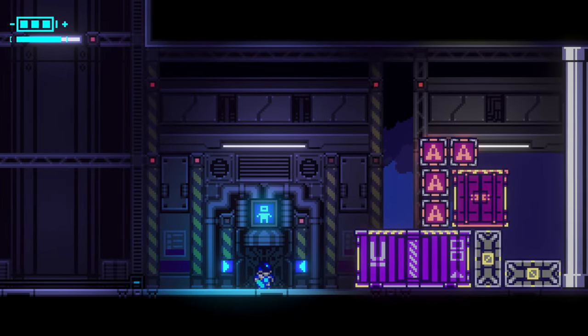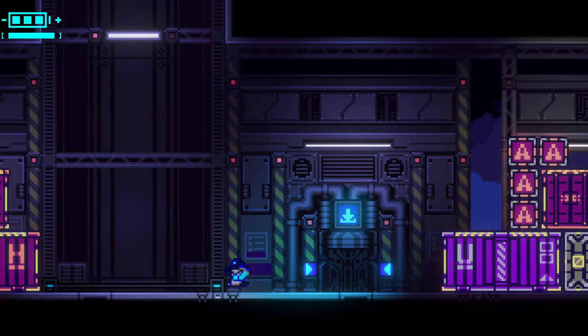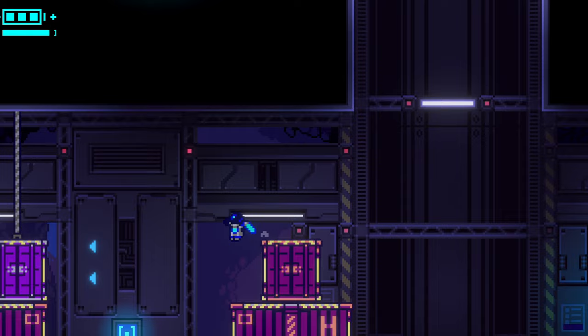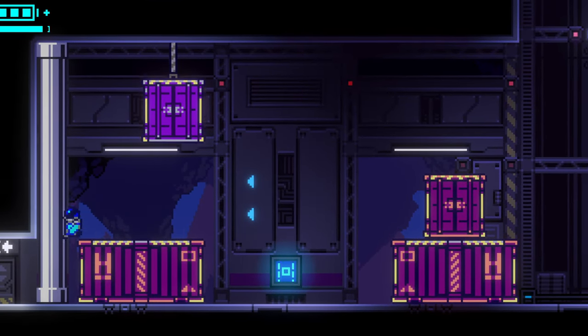The research facility is overrun by zombies and various creatures. Your former co-workers now turn against you. They are not too fond of you anymore, so while you will have to exterminate them, try not to take it personally. Just do your job, don't make eye contact.